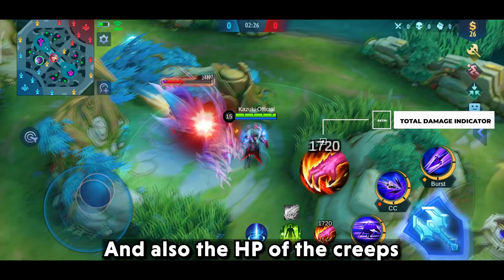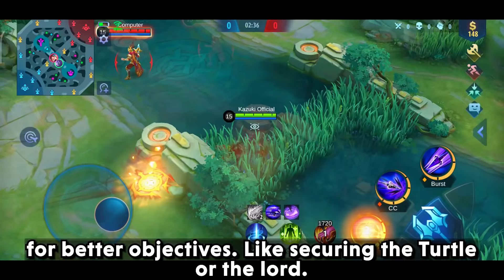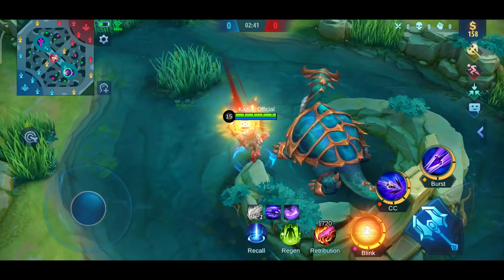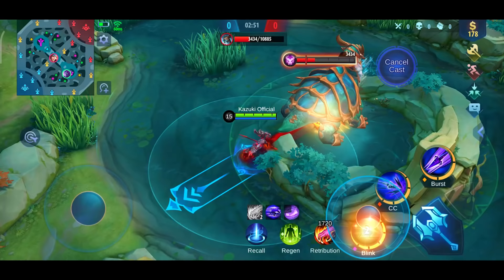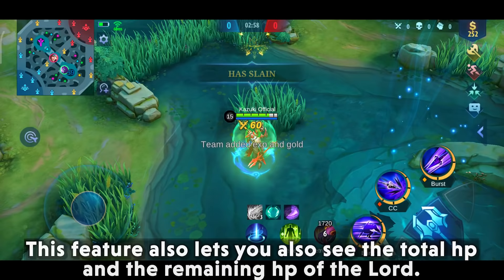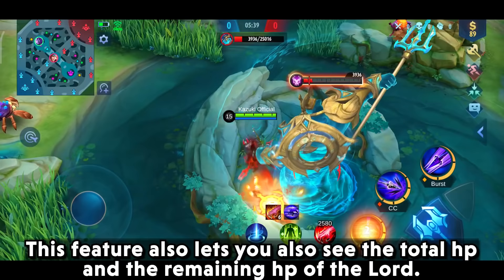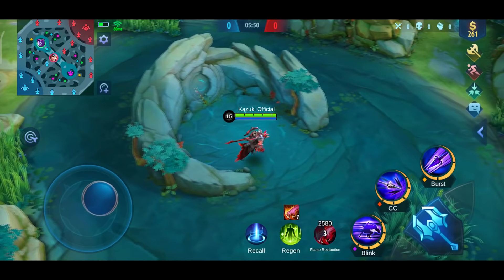Turning Creep HP on will let you see the Retribution damage directly on the icon and also on the HP of the creeps. Using this, you can properly plan when to last hit the creep or save the Retribution for a better objective like securing the turtle or the Lord. This feature also lets you see the total HP and remaining HP of the Lord, helping you decide if you can secure it or need more farm.